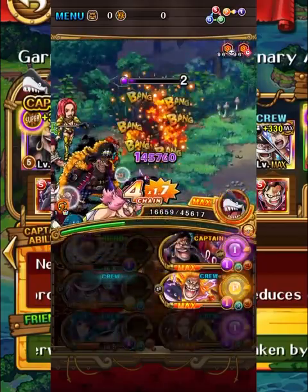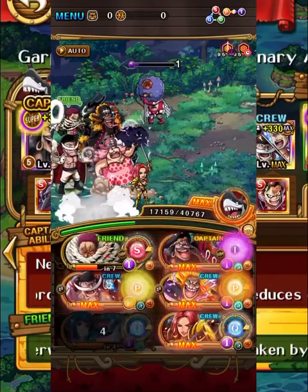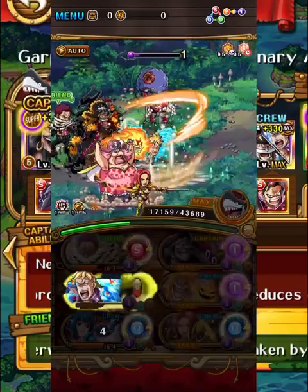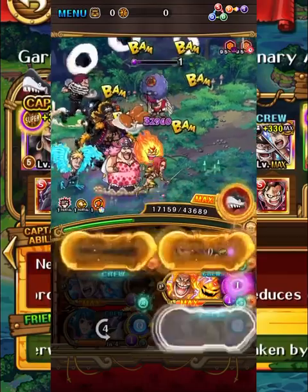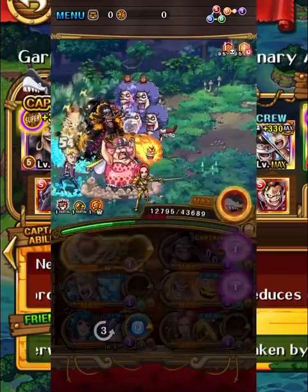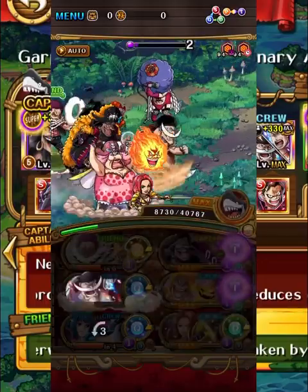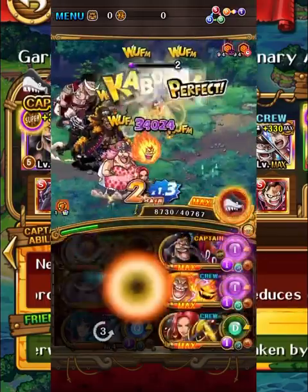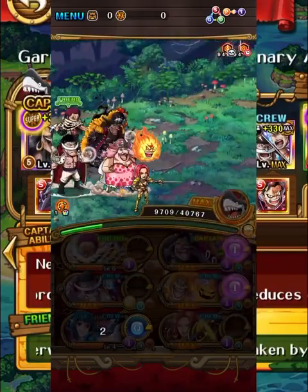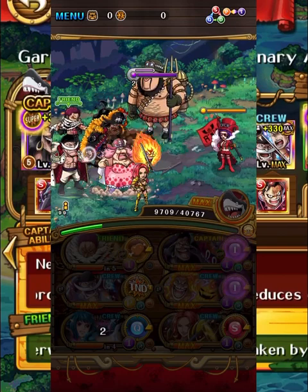We want to get a little bit of extra healing as we don't have full auto heal sockets on this team. We've lost our Ain unit here which kind of sucks. We might just stall a little bit longer to try and get her back. We've got the super type of our Katakuri ready now, which is great. Now we can move on from here. Unfortunately losing Ain is a bit of a loss but I don't think it's the end of the world.